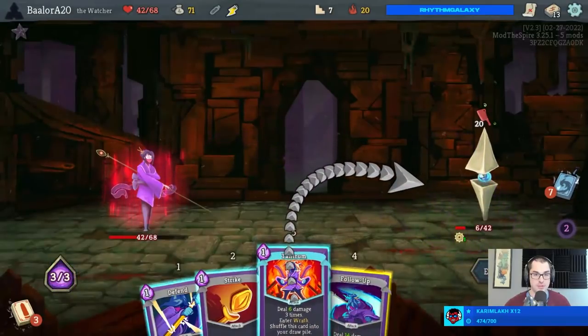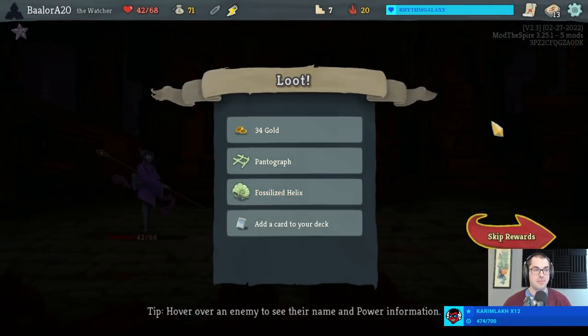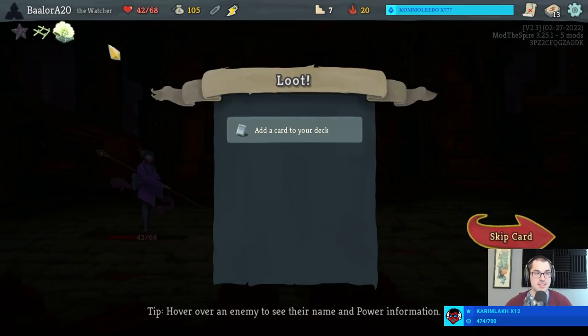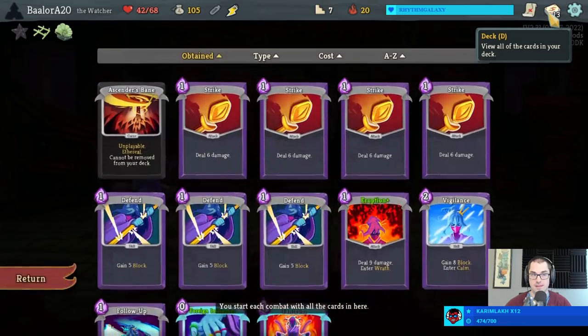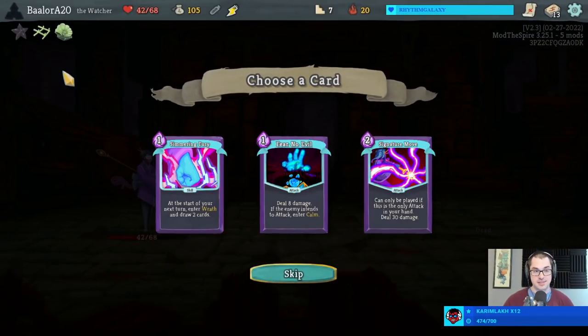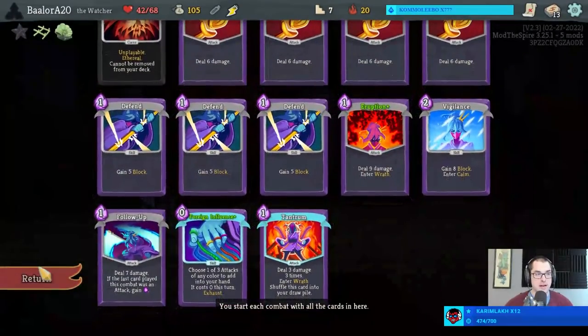What a pair of relics we get - Pantograph heals us at every boss fight, and Fossilized Helix prevents the first instance of damage in each fight. This is going to be one of the silly runs, I think - that's what that tells us. Definitely like a Fear No Evil now that we have multiple Wrath entries.